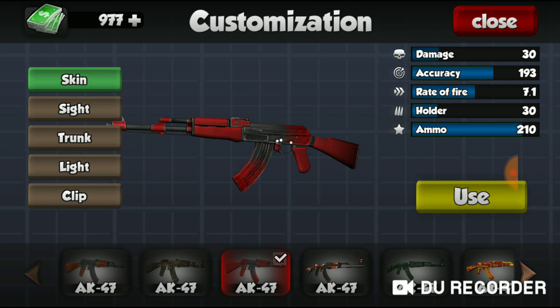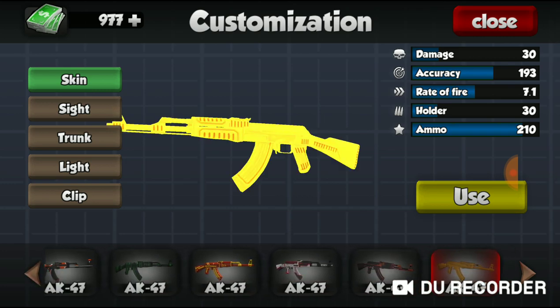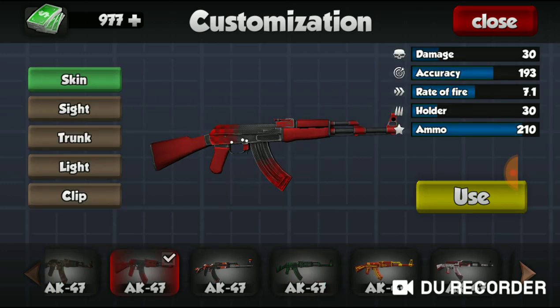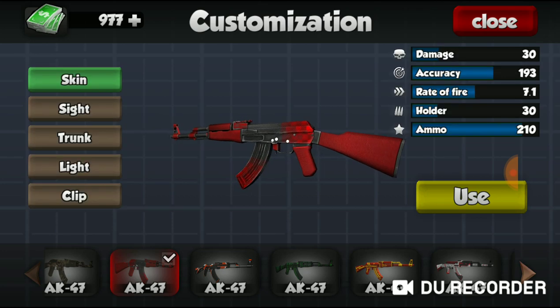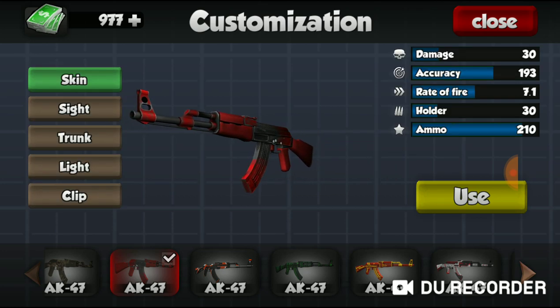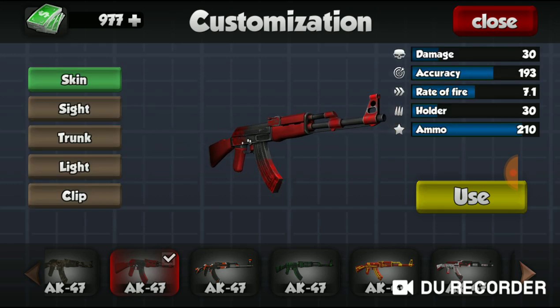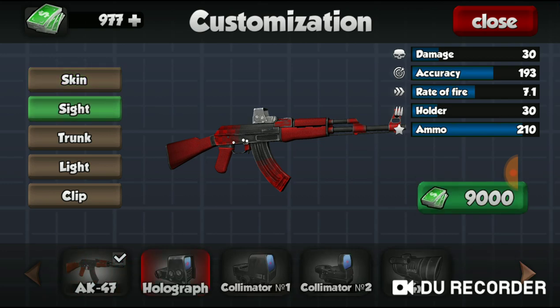I have a lot of the skins — I have this red one, the orange one, the gold one, the other orange one, and the green one. But currently my favorite one is this red one, just because it keeps the original look and it has a bit of splatter of paint on the magazine and toward the rear of the rifle as well.